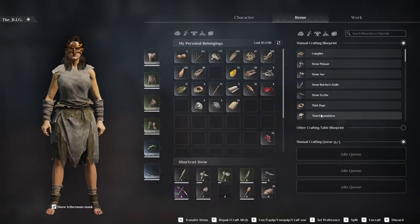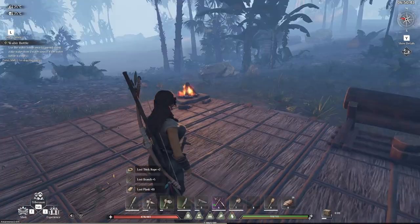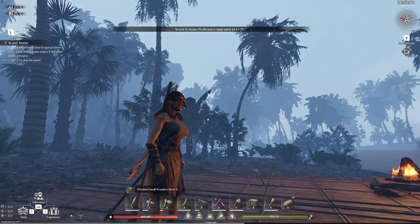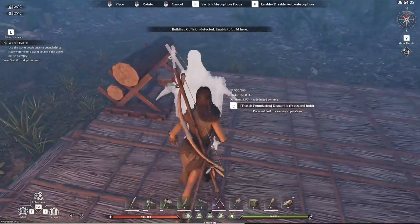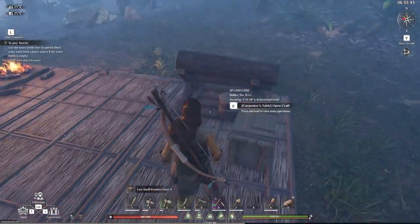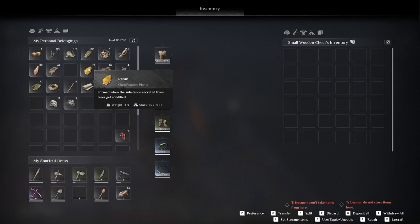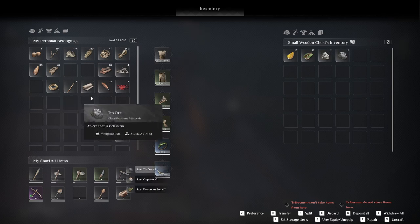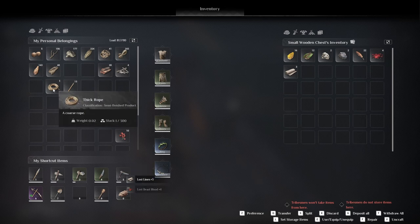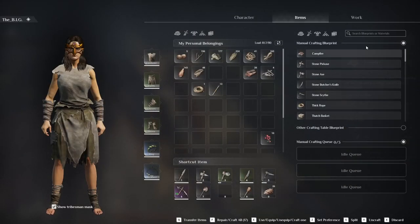I wanted a wooden chest — small wooden chest. It appeared in slot 8. There's the entrance, we'll put it right in here. Transfer is Q. Let's transfer the bugs, gypsum, tin ore. Thick rope — maybe we're going to need it. I'd like to make stone arrows. Let's see if we can do it — wooden arrows, stone arrows: point and branches.